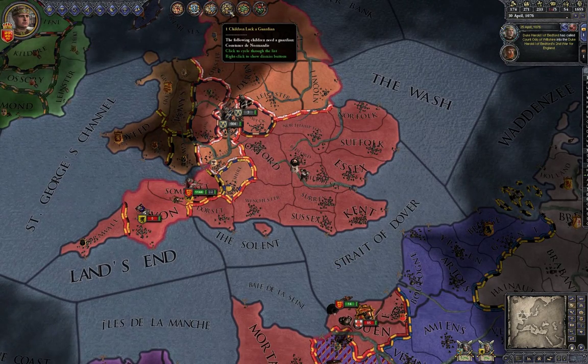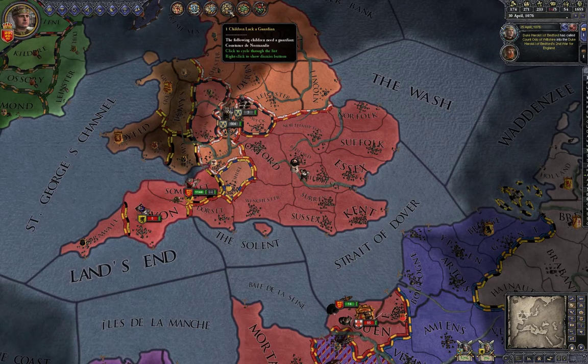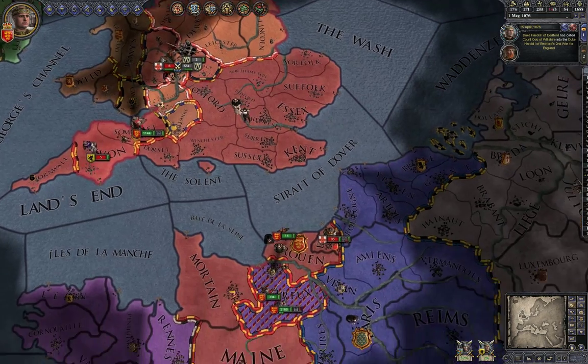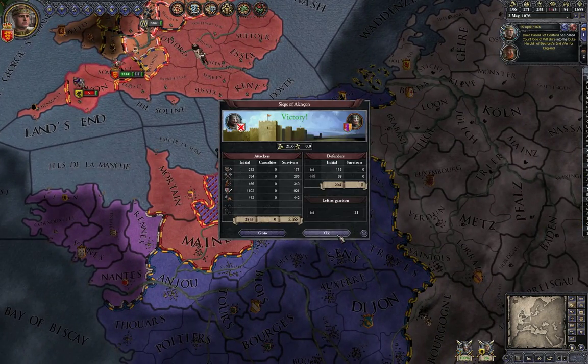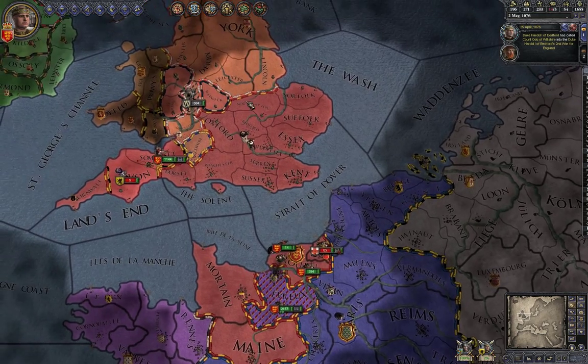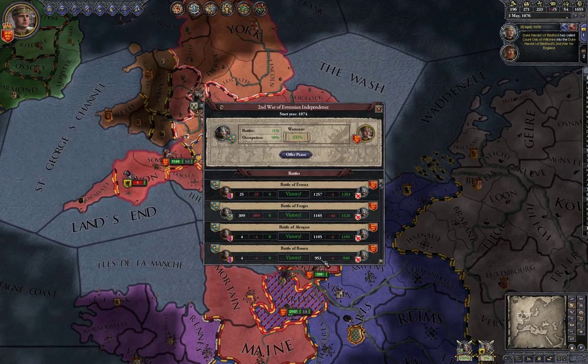You should also educate your children who lack a guardian. A guardian is someone who teaches your child. I tend to get a king to do it to maintain a good relationship, but if it takes too long the AI will just pick someone for you.